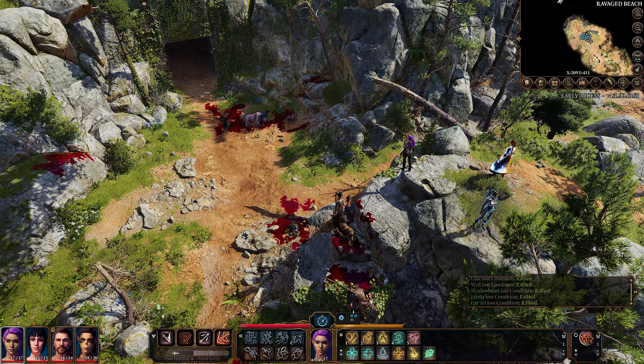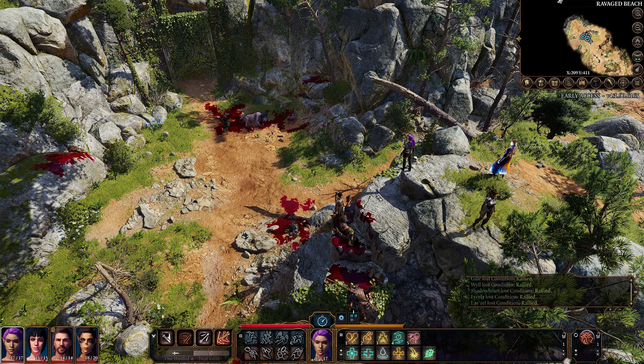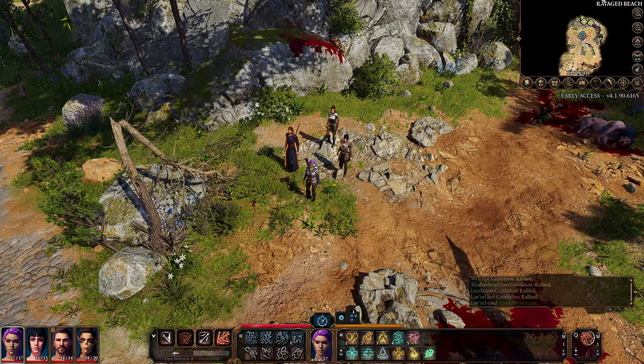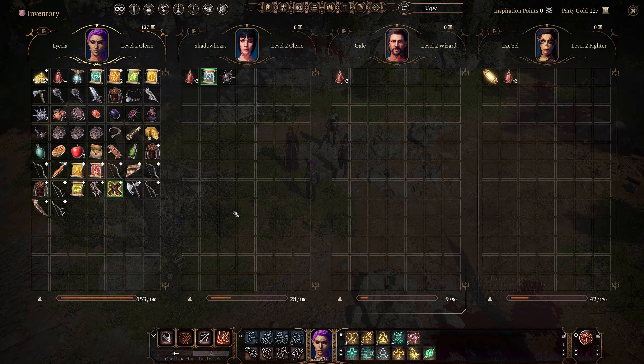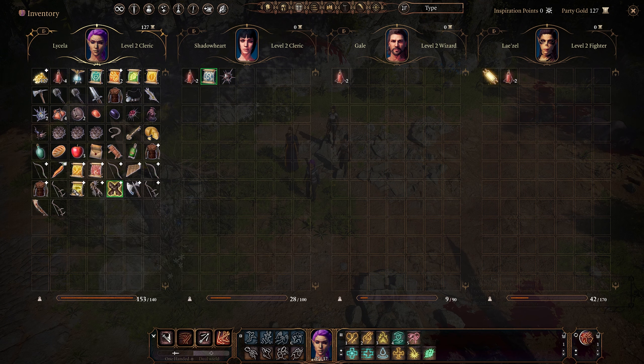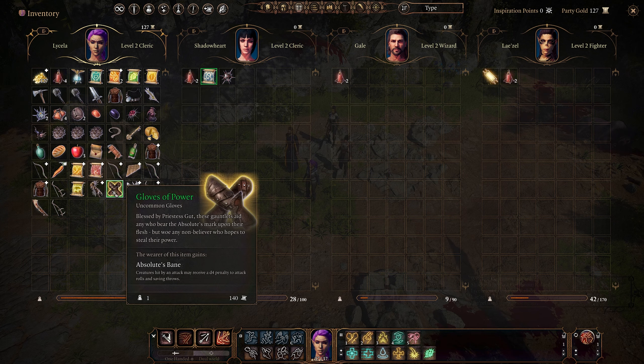To save you watching that, I'll pause the recording and go pick some stuff up, then show you if we've got anything particularly good. We've picked the bodies over - we got some goblin weapons: the bows, the scimitars, and so forth. A scroll of Grease, and most importantly, Gloves of Power. Uncommon gloves - when equipped, creatures hit by an attack may receive a d4 penalty to attack rolls and saving throws. Who do we want to give those to? The person making the most attacks, which currently is Lae'zel.